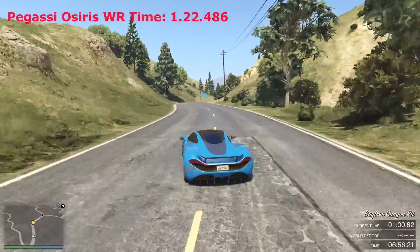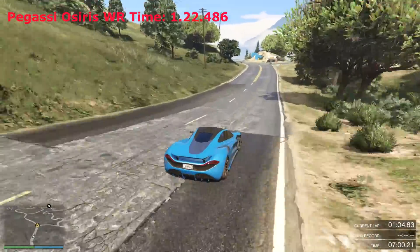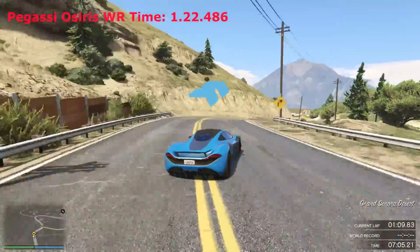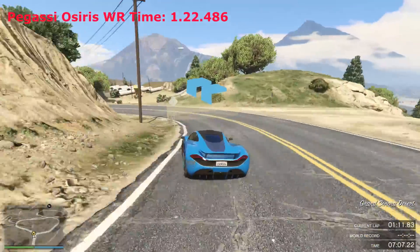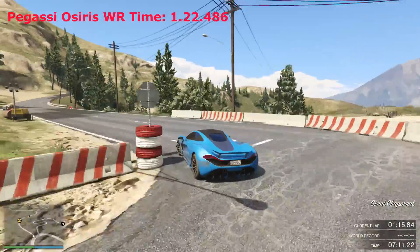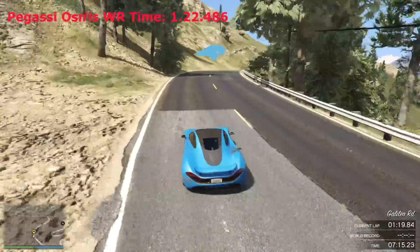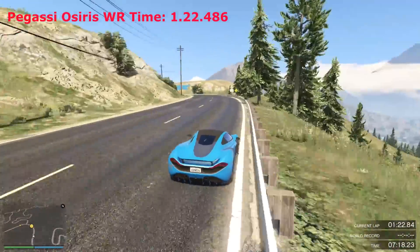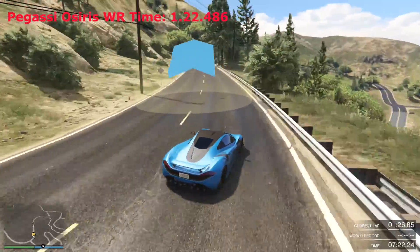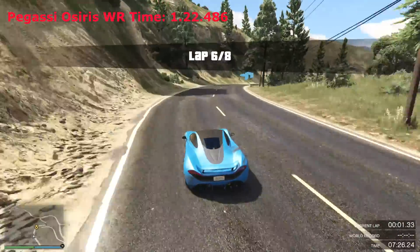The current world record set by the Pegasi Osiris is a 1 minute 22.486. I'll leave that on screen through the duration of this video. Driving on a racetrack for the first time, this car feels very very heavy, very planted. The spoiler is a great addition, definitely doing its job — it's an active spoiler going up and down depending on braking and acceleration, adding a lot of downforce onto the back of the car. The car is also four-wheel drive.